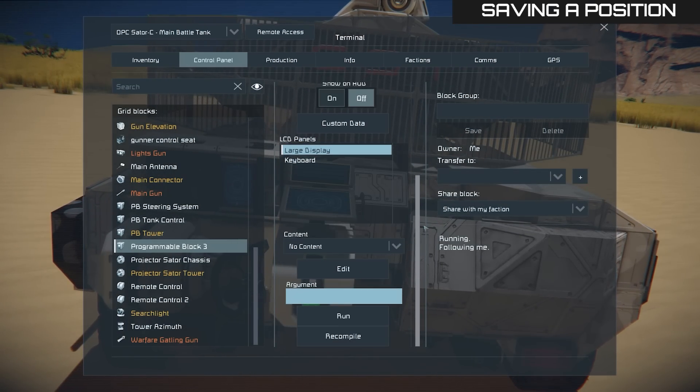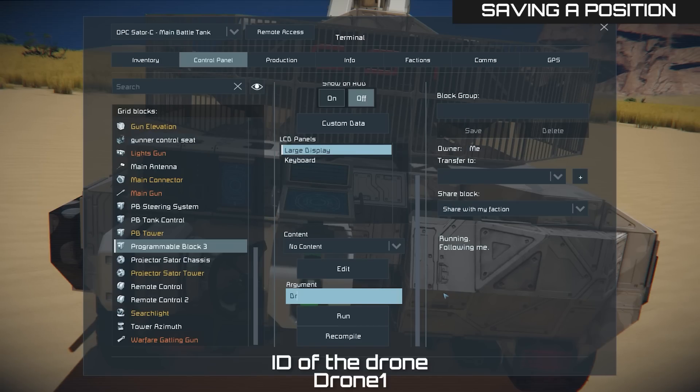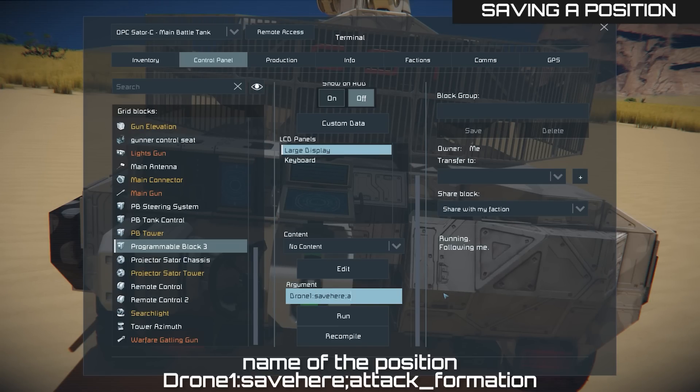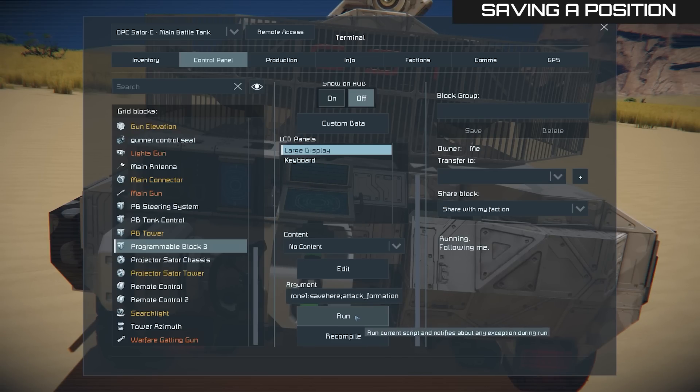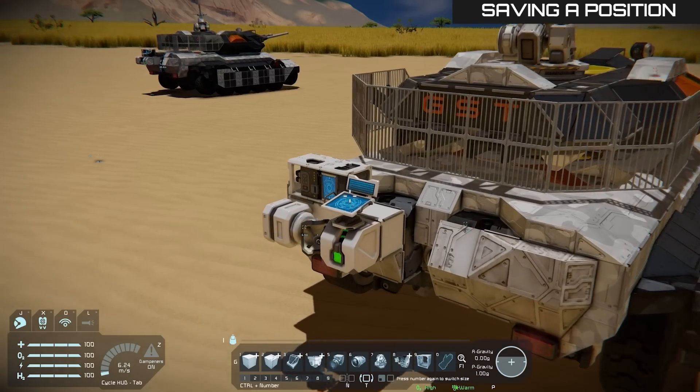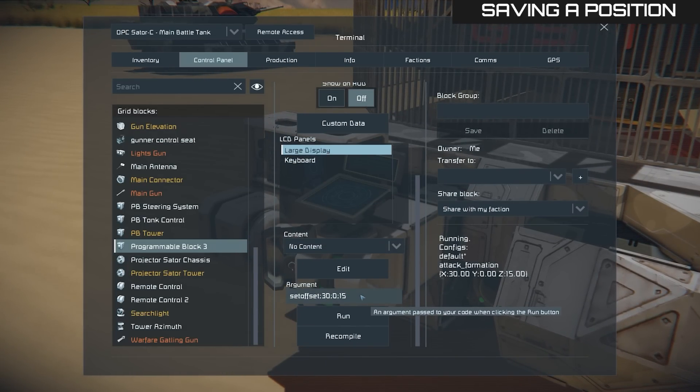Enter the following command in the leader vehicle's programmable block: the ID of the drone — in this case, drone1, because the name of both drones is set to such. You can change it in line 8 of the script. Then colon — very important, do not mistake it with semicolon or the command won't work. Then: save here, semicolon, and the name of the saved position. I will call it 'attack formation', but it can be any other name. Press run. This position is now saved in the drone's custom data.